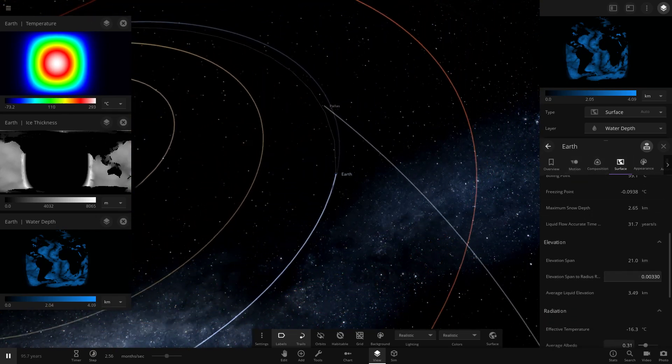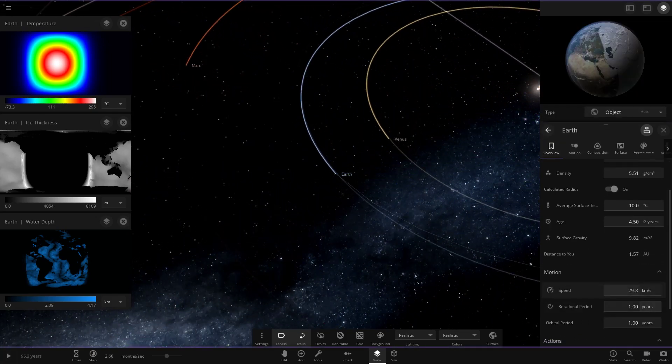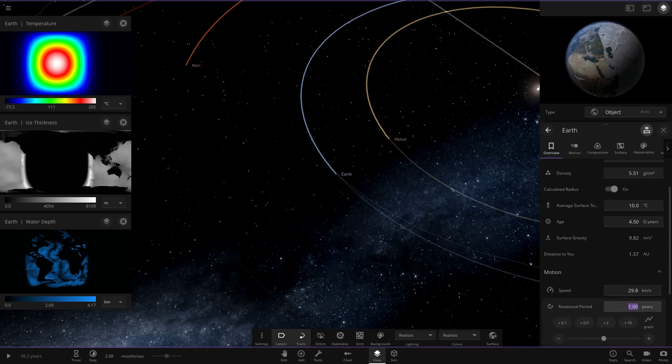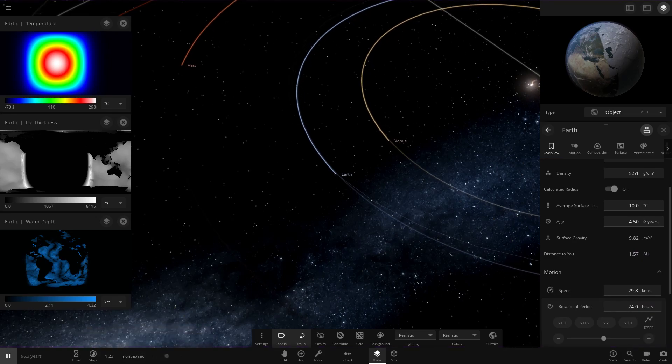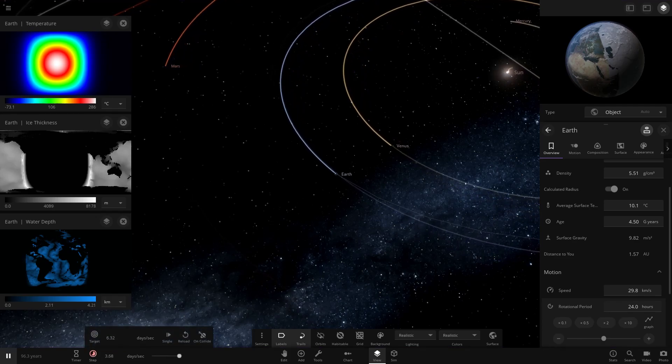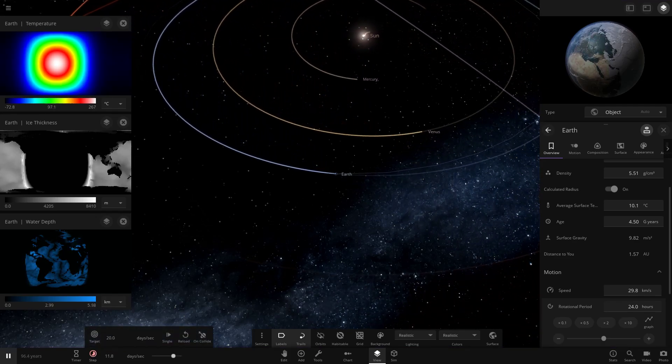You'd need to be in that twilight zone between the hot and the cold - the day and the night. If we turn off the tidal lock and pull the rotation back to 24 hours - we're going to put the rotational period back to 24 hours. If we do that, we're going to watch all these settings change back to normal. There we go - the water depth and ice depth are all going to reset hopefully back to normal.